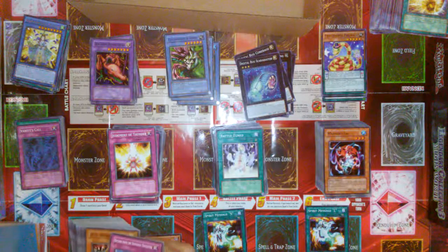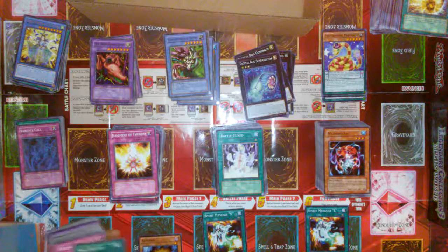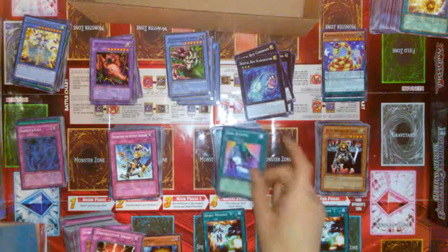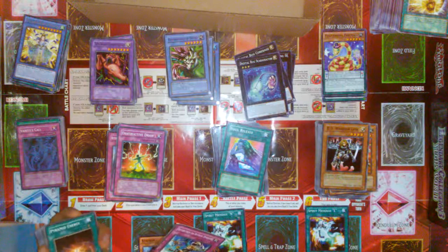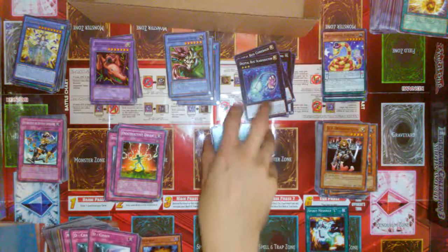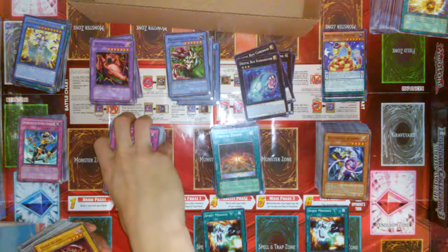I'm gonna get the last stack here. So we got a Return from a Different Dimension from that structure deck again. The Deity Warrior Lady from it. Dimensional Alchemist. Deity Assailant. So we got quite a bit of that deck — it's actually pretty cool. And they're all First Edition as well. We got a Soul Release Magic card. Another Return from a Different Dimension from EP1 — any idea what EP1 is? Because I seriously don't — I gotta look that up later. Some Destiny Hero cards. I'd like to build a traditional Chaos deck — that does seem fun. I'm gonna get three copies of the original one, especially for stories.